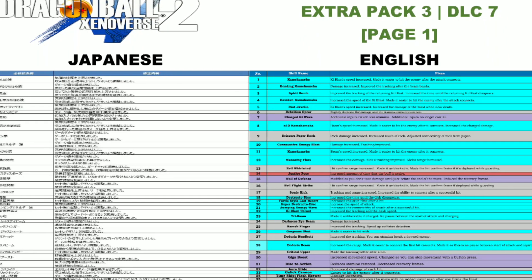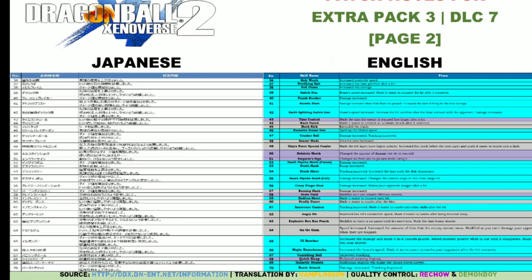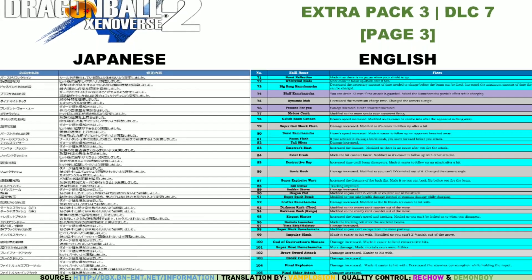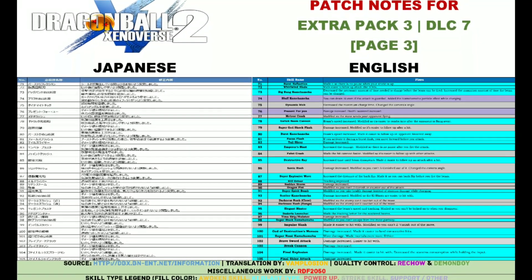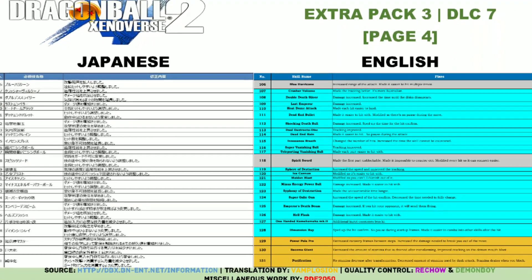What is up my long-armed bastards, it's your boy TheAverageBergHolio, and today we're gonna go over the patch notes for the 7th DLC to come out for Xenoverse 2 Extra Pack 3. Boy did they buff and nerf a ton of different moves, and they may have buffed a certain Namekian move that may have been a favorite of mine. Without further ado, let's get into it.